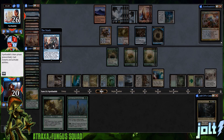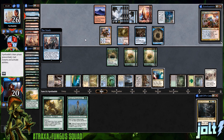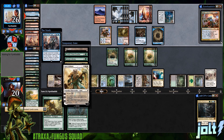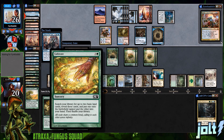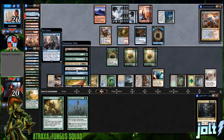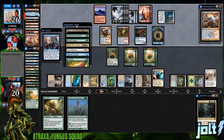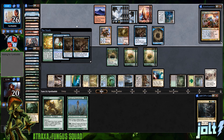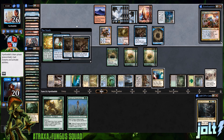Talent of the Telepath — target opponent. Let's see what they flip off that instant or sorcery. Chart a Course — yeah I was about to say that may not be that great. If our opponent's going for Bribery against this Atraxa Fungus deck, it's kind of like you went to Black Friday and there's just candy bars left. They're cool but not as cool as some of the big creatures.